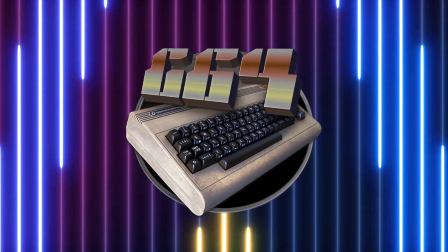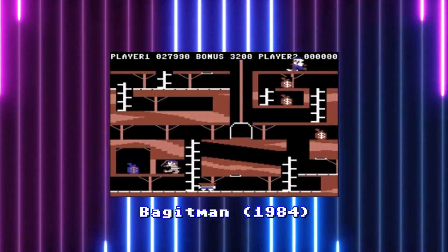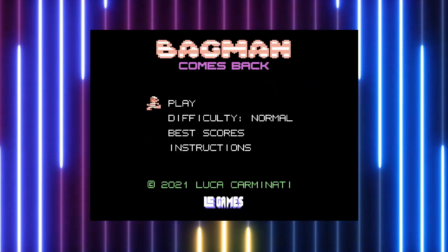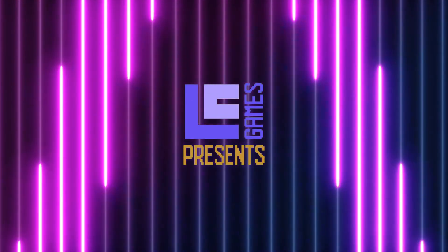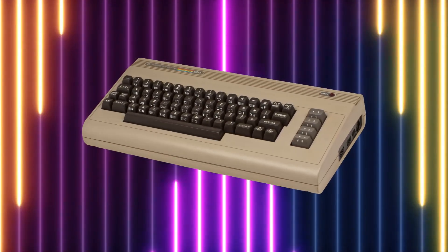It's kind of surprising the C64 never got a port of this back in the day, but considering all the clones that were available — like Bagot Man and Gilligan's Gold — I guess they just didn't seem like it was necessary at the time. This C64 version also features multiple difficulty modes and is both NTSC and PAL compatible. Best of all, it's a free download from LC Games, and I'll leave a link in the description to download this fantastic title.